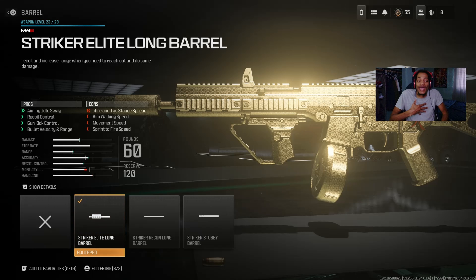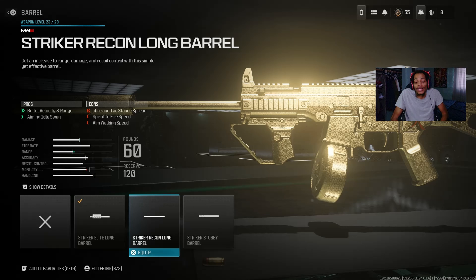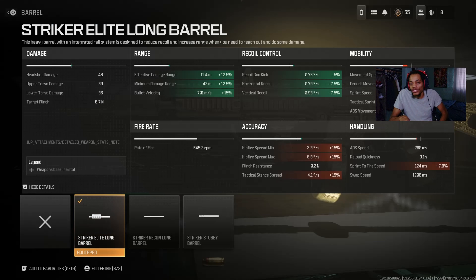For the barrel I got the Striker Elite Long Barrel. In my opinion the Striker Recon Long Barrel is the most popular — everybody uses it and I used it from the beta too — but this Elite barrel is something different. On the pro it's got aiming idle sway, recoil control, gun kick control, and bullet velocity, which really helps with damage range, accuracy, and recoil control. I understand it slows down sprint speed, tac sprint, and ADS while moving, but look at all that recoil control and range increase — so good.